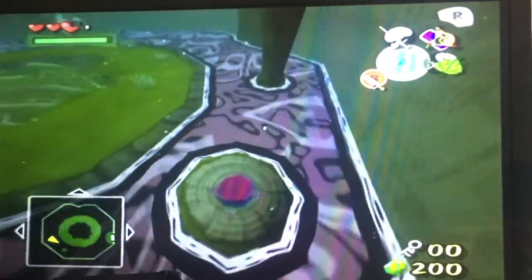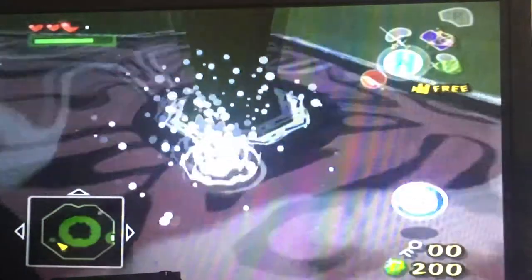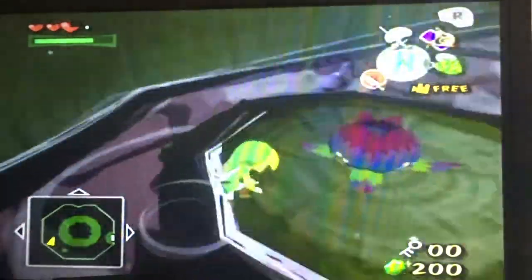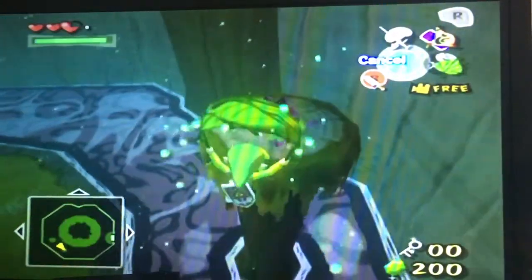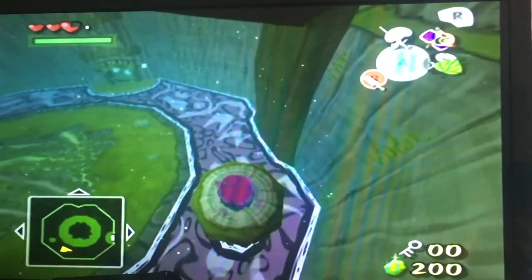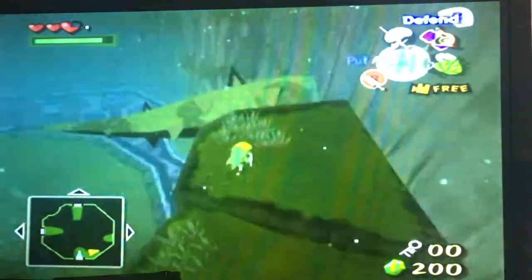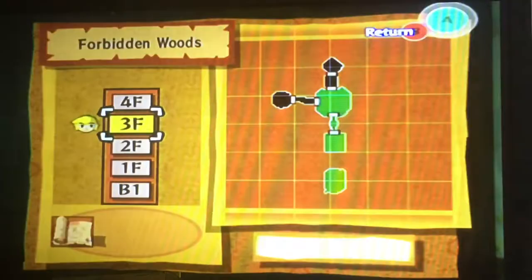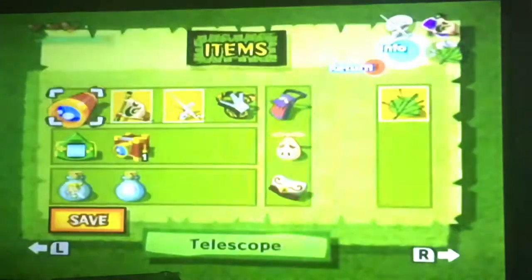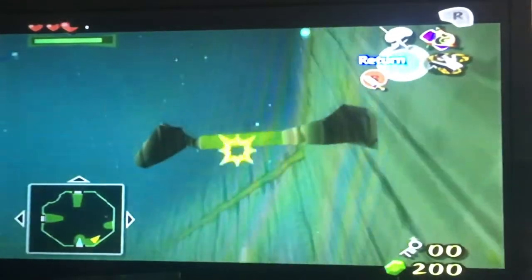Also, that water is poisonous with its purple coloring — or wait, maybe it isn't. I could have sworn this water was poisonous. Anyway, so we get up there and now I can actually see what I should be doing. Yes — getting our grappling hook out and swinging across this gap.